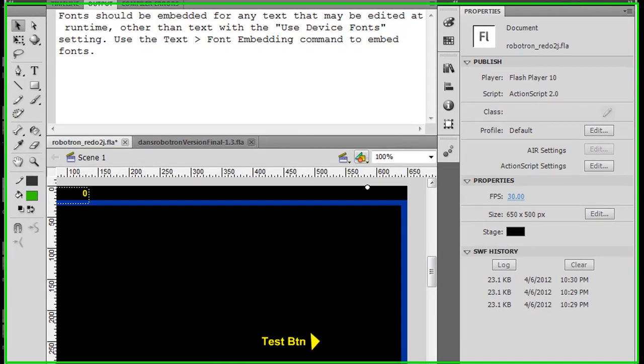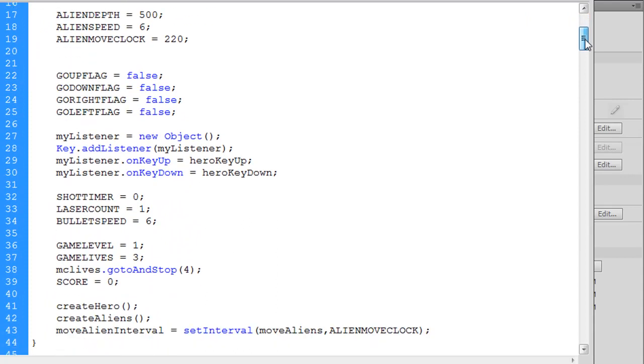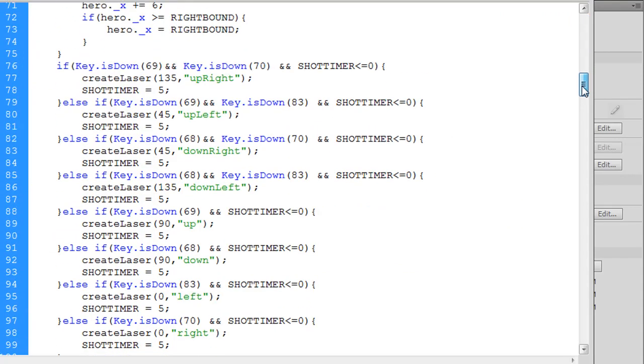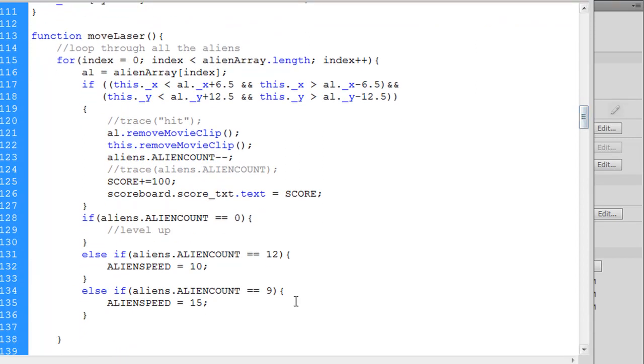To do that, we're going to go into our code down here to where we created the lasers, and then we move our lasers when we shoot them. When we move the lasers, we have this condition that says: if the laser hits the aliens, we remove the aliens. So this is where we remove aliens, kill aliens, score points. And then we have this piece of code that says if the alien count equals zero — and I put in a comment: level up. This is where we need to put our code for starting the next level.